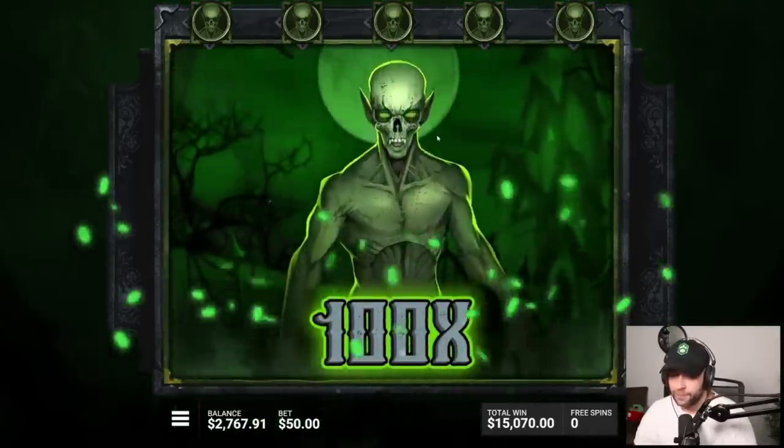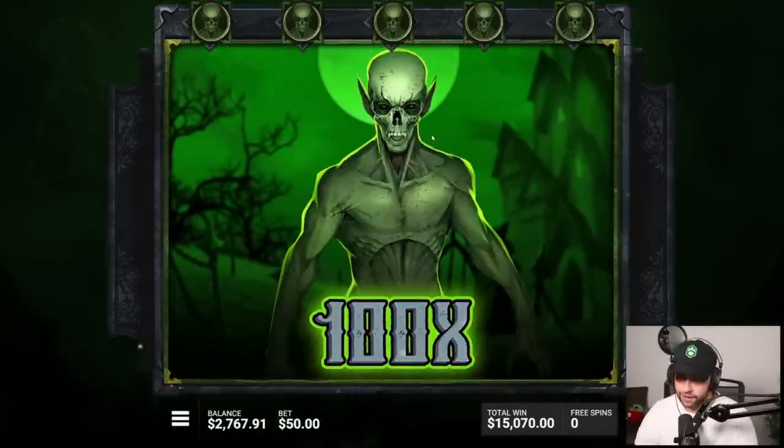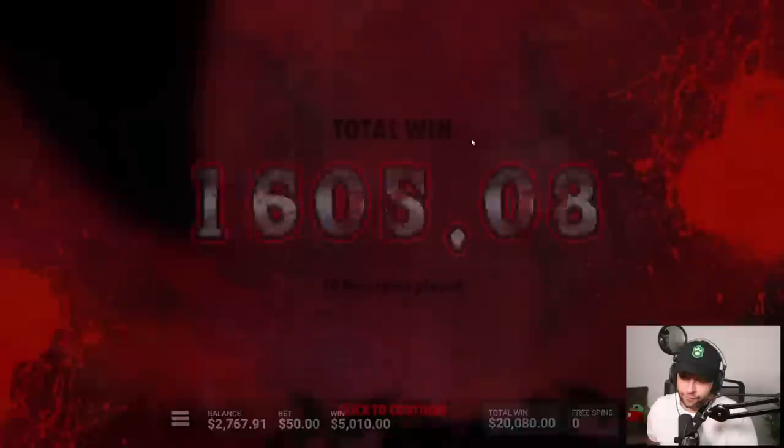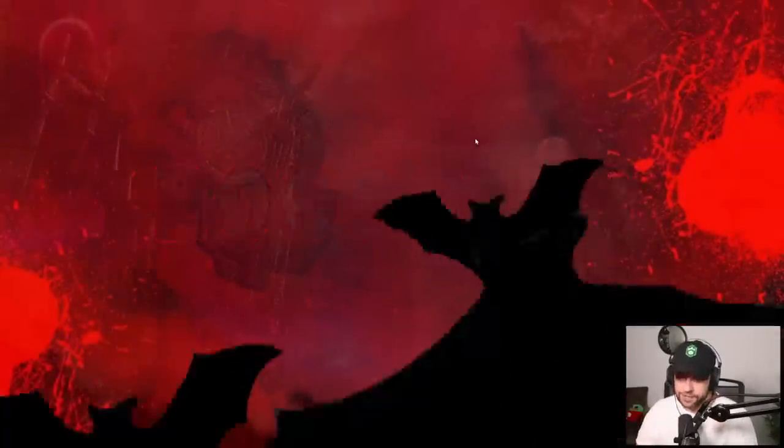A little bit of damage control there on a 10k buy. I paid quite a bit — 200x on the buy amount and 400x on the bet size, I believe. That helps a lot. Now we just need something like that, but with a better symbol. I'm going to do a 3k buy — I don't want to go too crazy.